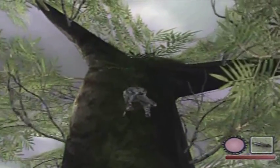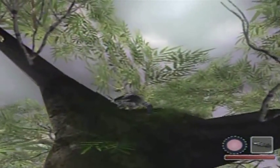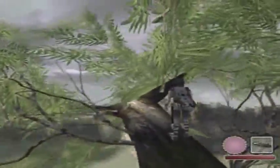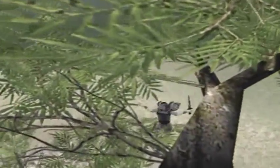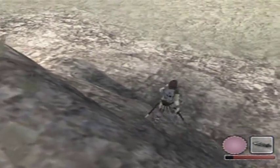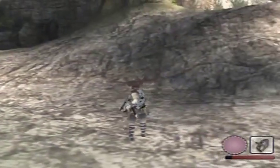I gotta climb up here to show you something. See that little yellow thing? That's a piece of fruit. There's various kinds of fruit across the land. Don't worry if you lose health by the way, if you fall from high places unless it's too high, because your health automatically regenerates.